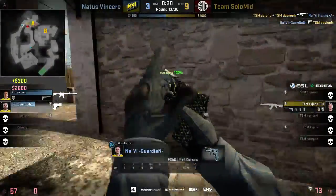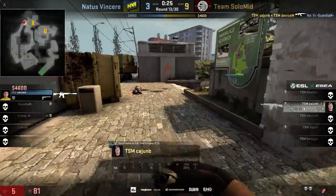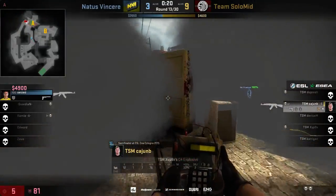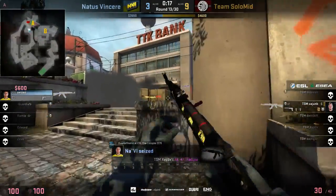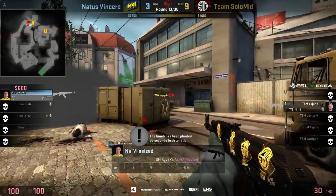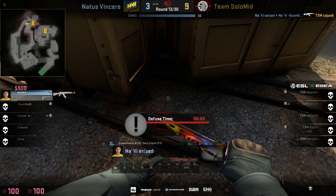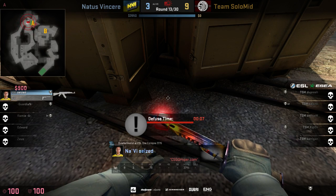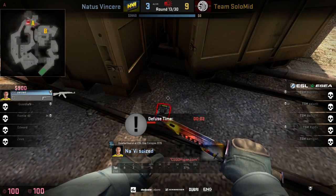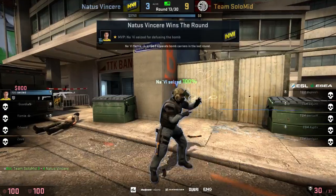Cease is already there with the backstab but wasn't able to take Cajun B out straight away. The Ts slip through — at least they get the bomb plant down. Five HP remaining for the Dane. Cease is settled on that angle and takes him out as soon as he peaks — almost no chance for Cajun B in that 2v1. A very very needed round for NaVi and they just barely get it done.